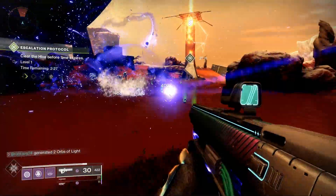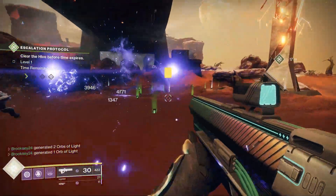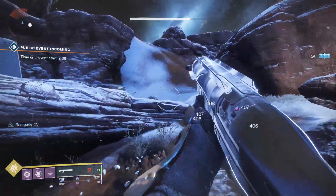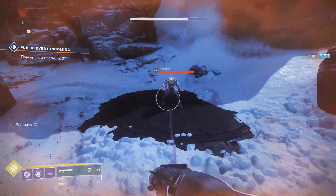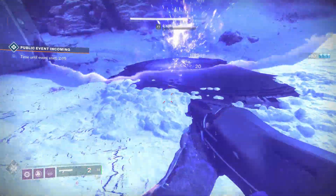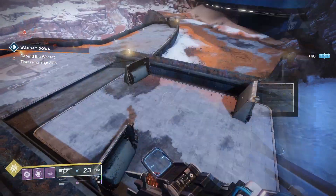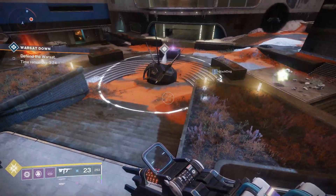First thing we need to talk about is how much super energy does the Skull of Dayankara give per kill per enemy. The first enemy type we're going to look at are regular rank and file enemies, or red bar health enemies. As you can see here it gives about one sixth to one eighth of your super energy back, and it is more than last patch so keep that in mind.